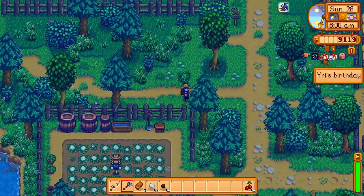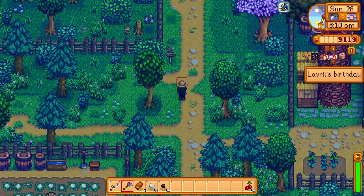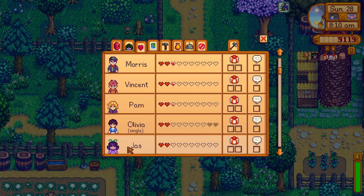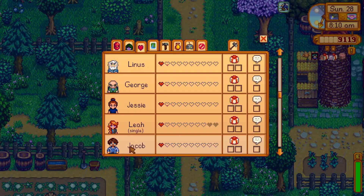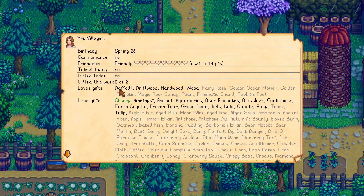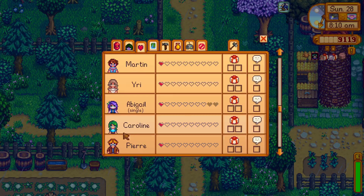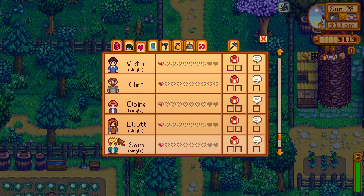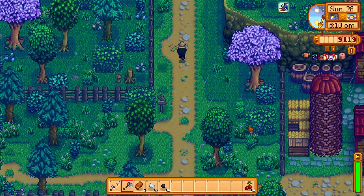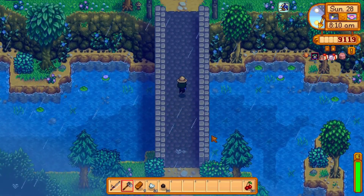It is Yuri's birthday and Lavril's birthday. Lavril's loved gift is a daffodil — I should have a daffodil, so I'm good there. Lavril on the other hand may be a little bit harder. I don't have any gold star cherries. Let's look — gold star daffodil and a ruby. I only have one ruby but it's going for Lavril.